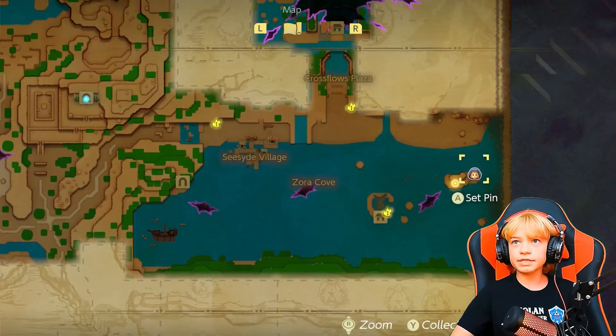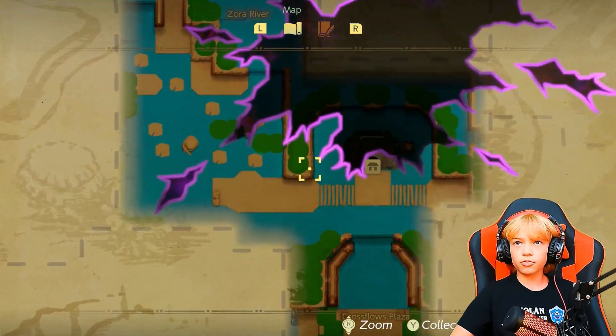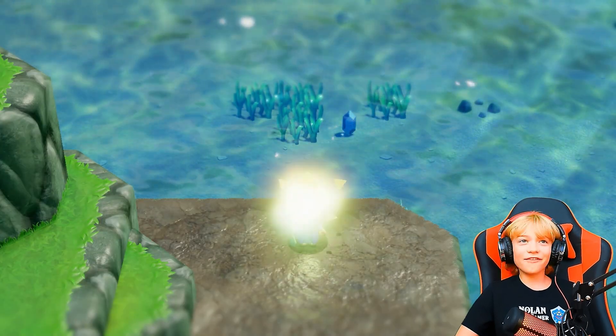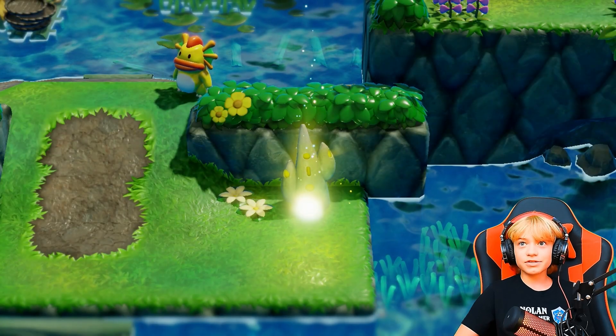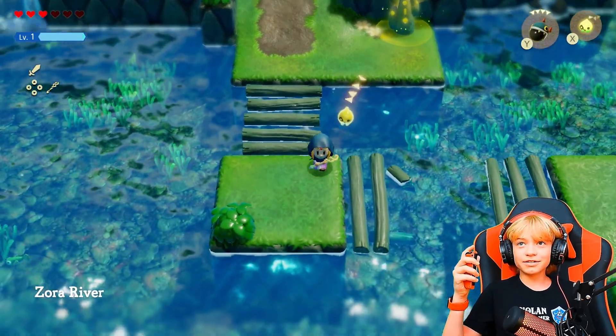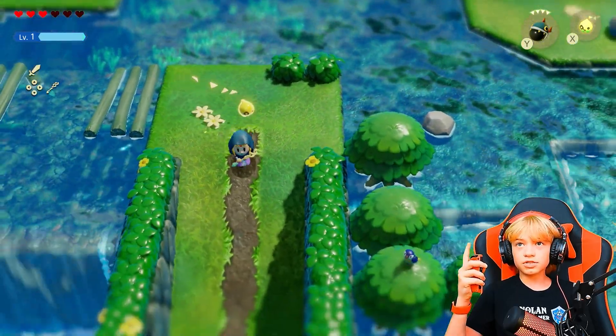So here, I need to get over to Lord Jabba Jabba's den. I'm going to warp over there, however there's a slight issue — there's no warp point to Lord Jabba Jabba's den. So we gotta run, but the problem with running is it's slow. So I can spin.